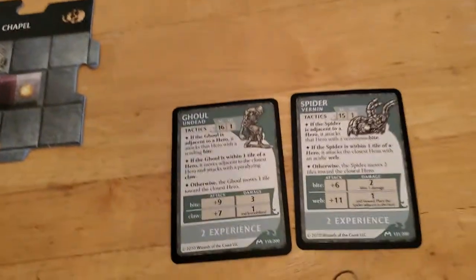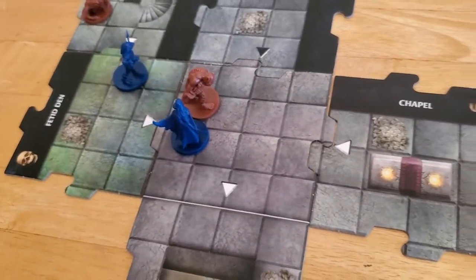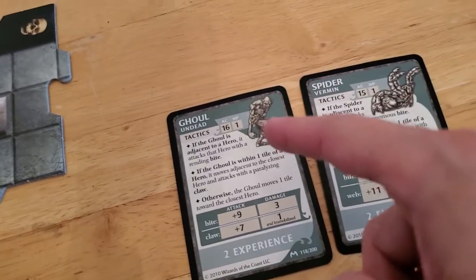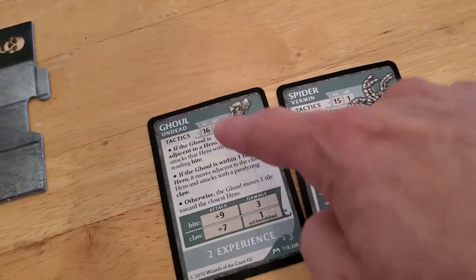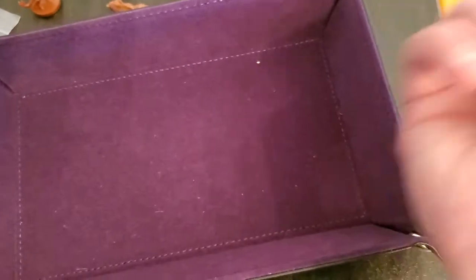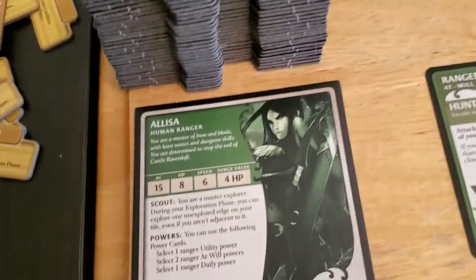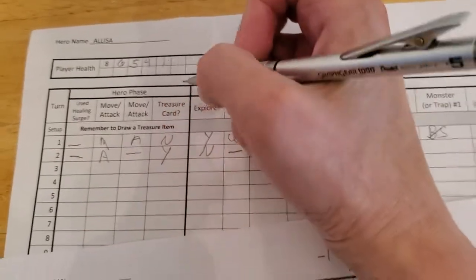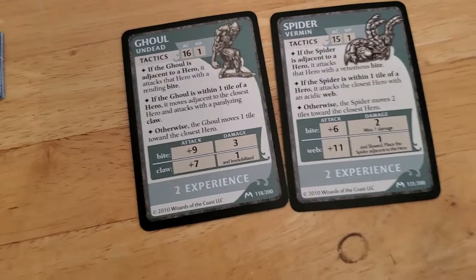The ghoul activates. If it is adjacent — it is — so it attacks with a bite, getting plus 9. It's going to attack Alyssa with a plus 9, and if it hits it's going to do 3 damage. Maybe this one's slightly more powerful — yeah, that's probably the most powerful of the 1 HP monsters. So we need to roll really low. 9 plus 7 is 16, which is enough to hit Alyssa. So she's going to go down to 1 HP. The bite doesn't immobilize her or anything.